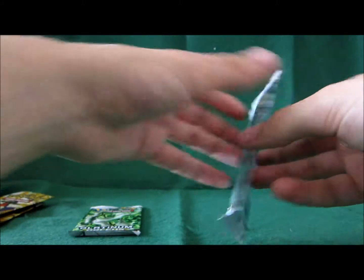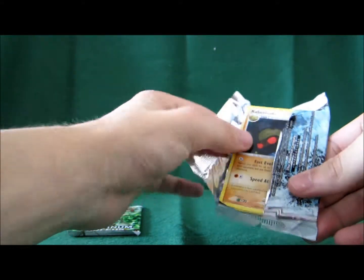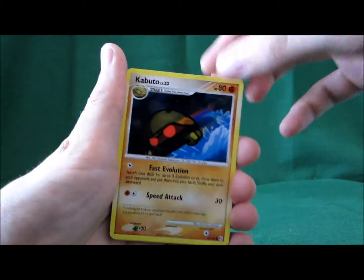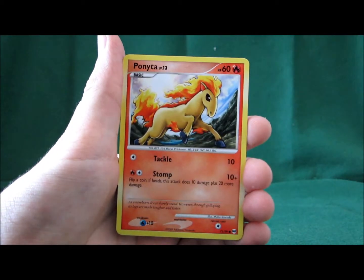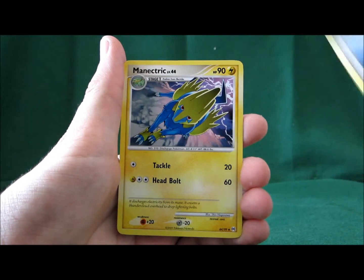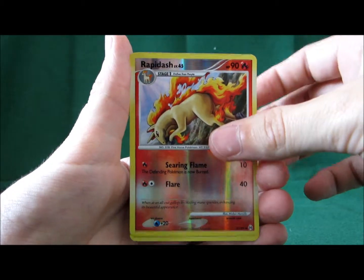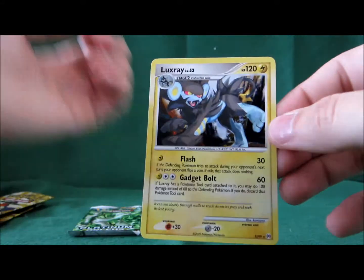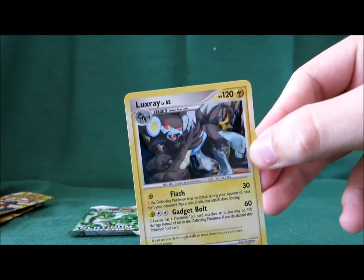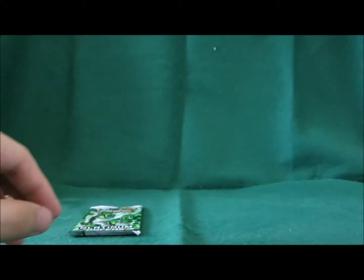Now to the Arceus packs. First pack has: Kibuto, Burmy Sandy Cloak, Ponyta, Tangela, Snorunt, Energy Restore trainer, Minectric, Haunter, Rapidash Reverse — an uncommon — and Luxray. And it's a holo! It took me a few seconds to recognize the holographic pattern; it's quite dark in this set. But you can see it. Always nice to get a holo.